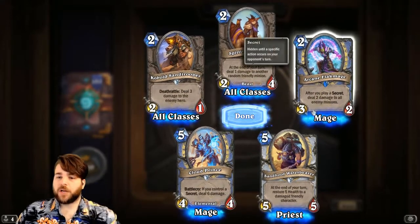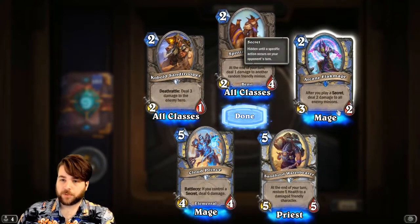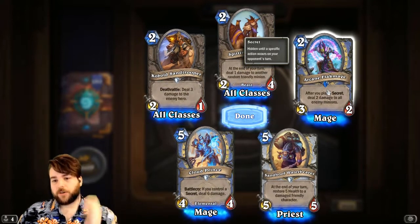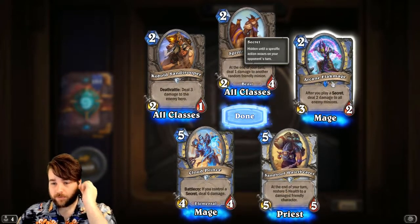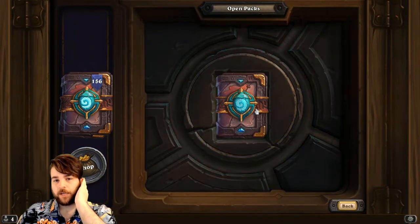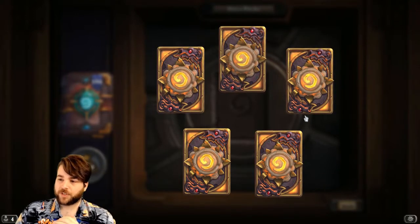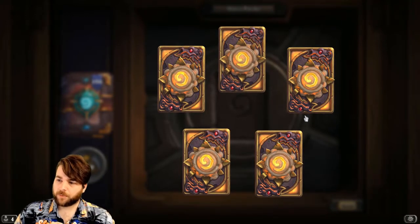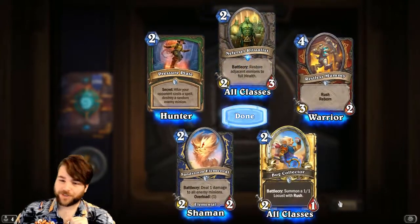Arcane Flakmage — 2-mana 3/2. After you play a Secret, deal 2 damage to all minions. It really seems like they want to push Secret Mage as viable. This type of effect on this kind of body is really good — we usually don't see this. If you compare this to Flamewaker and similar cards, usually you get over-costed under-statted minions with great effects. This will allow you to keep the beatdown on your opponent. I can already imagine people complaining about Secret Mage because if that deck gets ahead of you, you start having to play minions into their Flakmage and they just kill everything every time they play a Secret — Counterspell kills it for free and gets a body on the board.